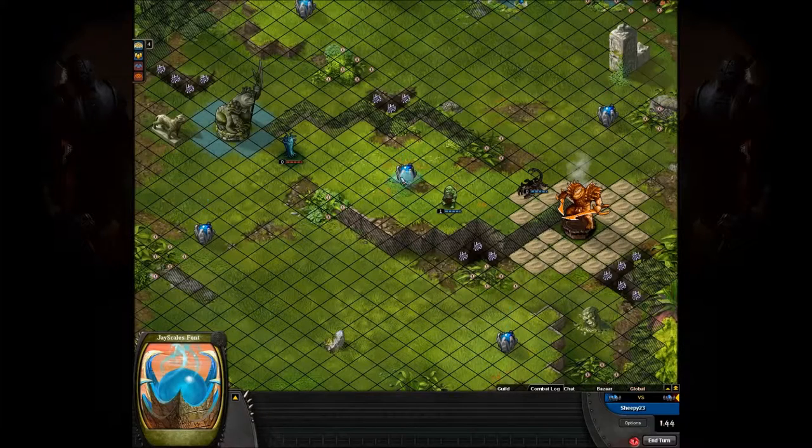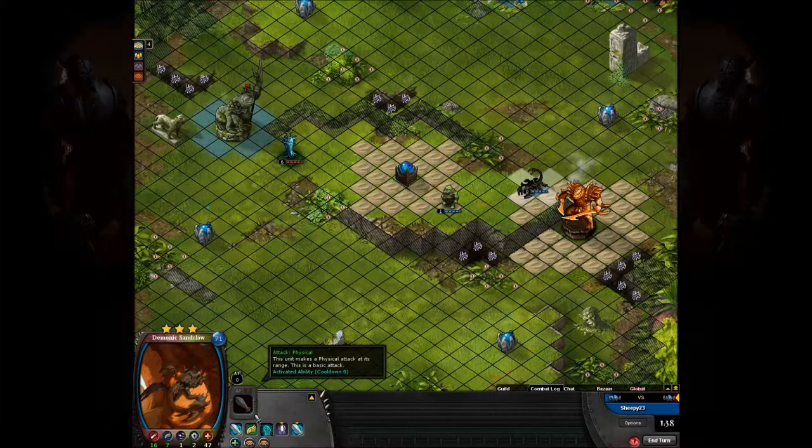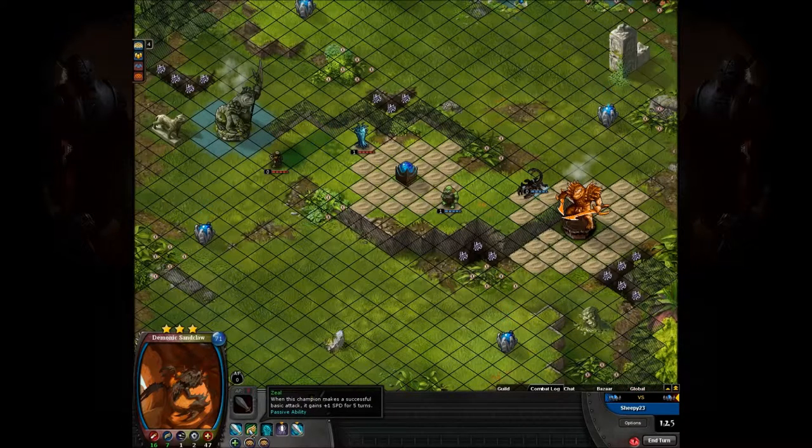He's got the Demonic Sandclaw down, who is, I believe, a new rune. Creepin' Crawl, so he's running probably an Arthropod Insect type deck. Got Empowered Speed, so he's got extra speed until he attacks. And when he does attack, he gains speed. He's kind of badass.